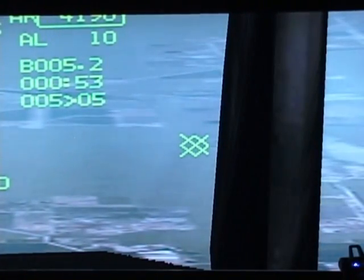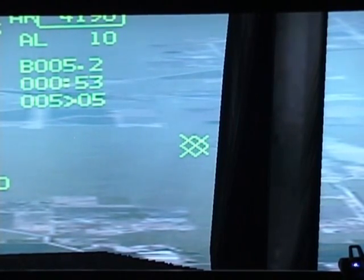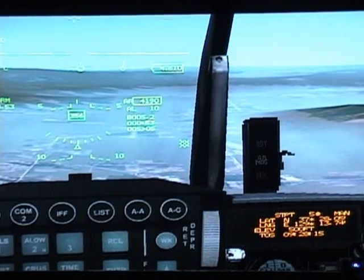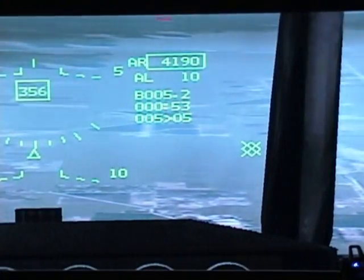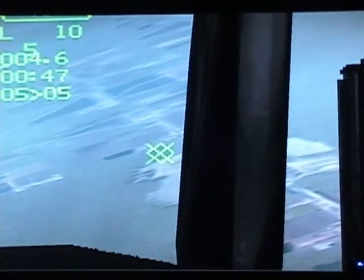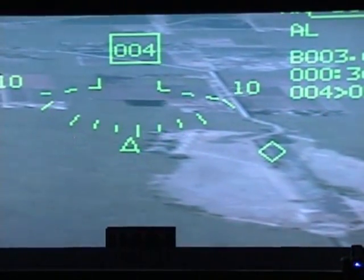That cue at the bottom is telling you that your steering cue or steer point is outside your HUD — to that side of your jet. Right now your steer point is to the right and you're almost on top of it. Watch that little indicator as I turn the jet — it becomes a diamond when your HUD is displaying your steer point.